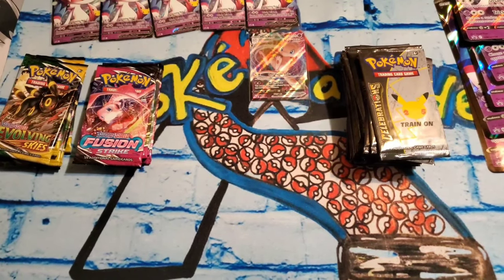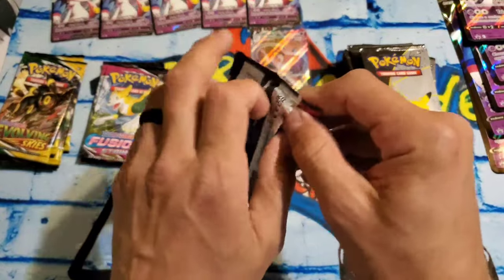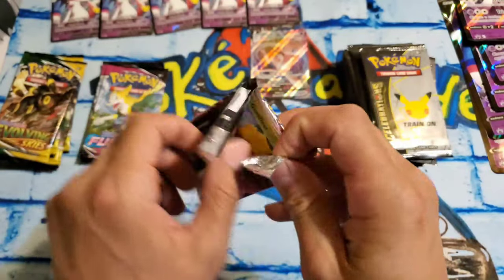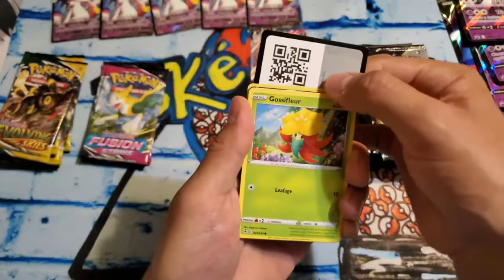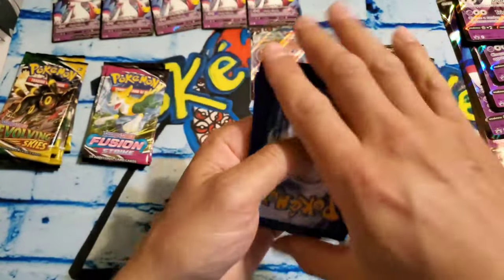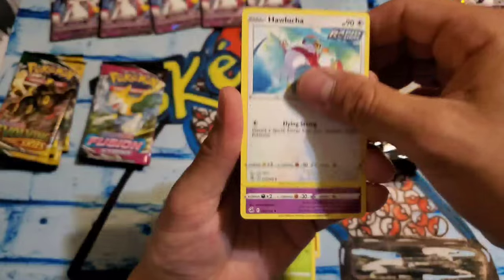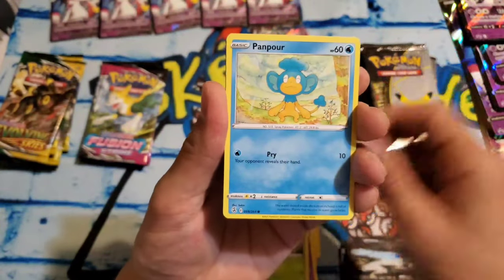Hopefully this is a sign of things to come. Hopefully we pull all kinds of fire. I usually don't go super big like this, but they've been having these Dark Sylveon boxes at Walmart and stuff, and they're only $19.99. It's got Celebrations, and Celebrations — they got some amazing hits in there. Obviously the chase card for us is the Charizard. I would love to pull that gold Mew too — that would also be awesome.